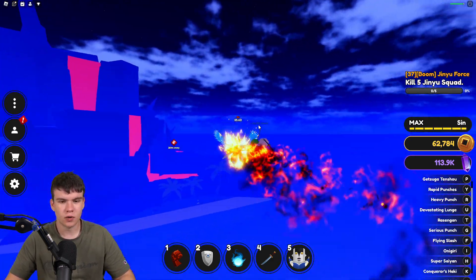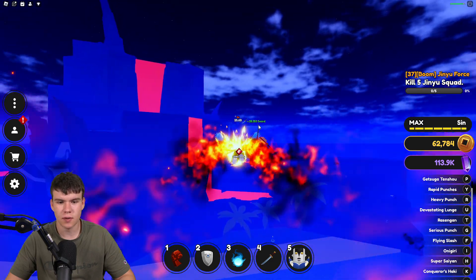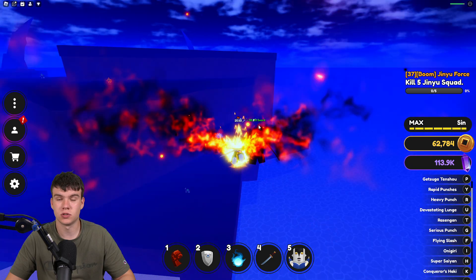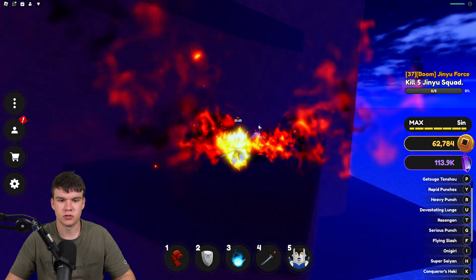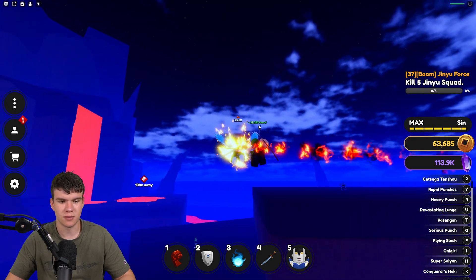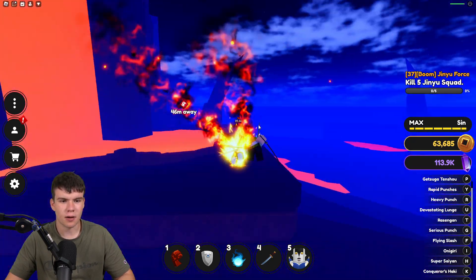Essentially, what you're going to want to do is equip your sword, because if you equip the sword, you can do both the punching attack moves and the sword attack moves too. If you just equip the punch ability, you can only do the punching ones and miss out on the sword abilities as well — keep that in mind.